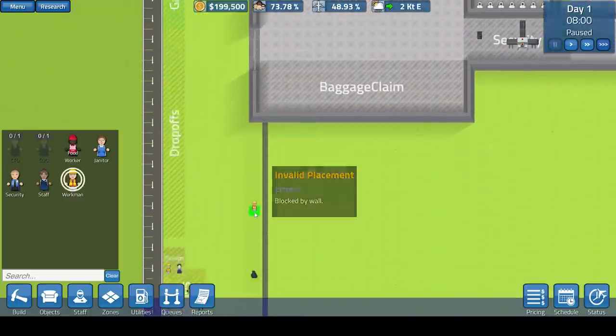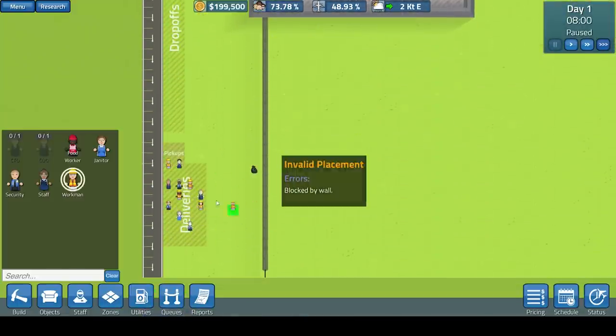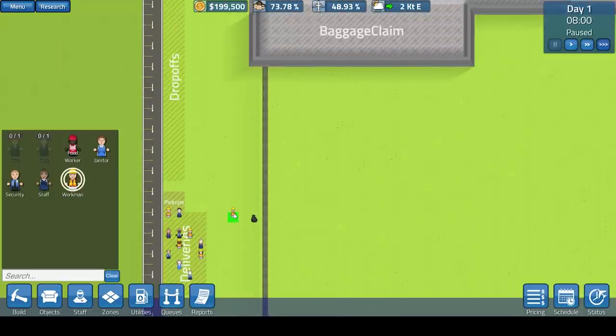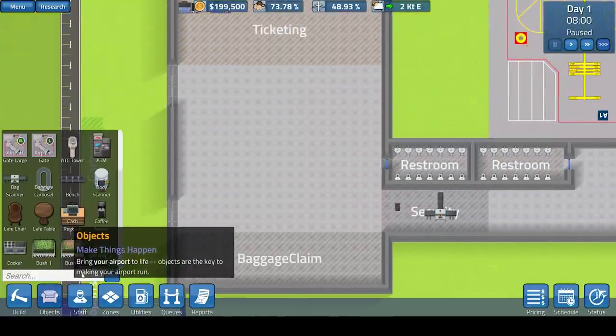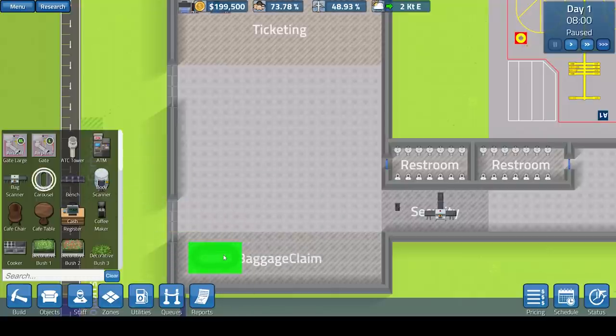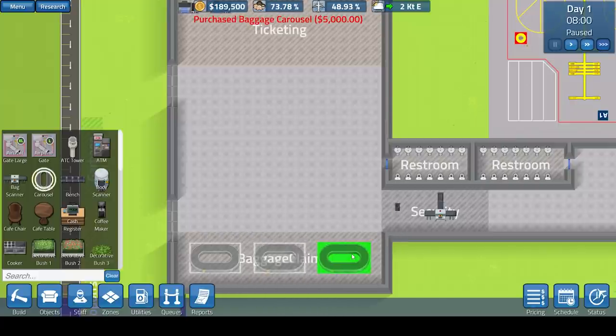It is sort of like a Prison Architect style where you do have deliveries and you need the deliveries to actually come in for you to be able to build the items or objects that you need building. We are actually going to get some baggage carousels down here as well. If you are wondering how to rotate, it's just the R key on the keyboard.